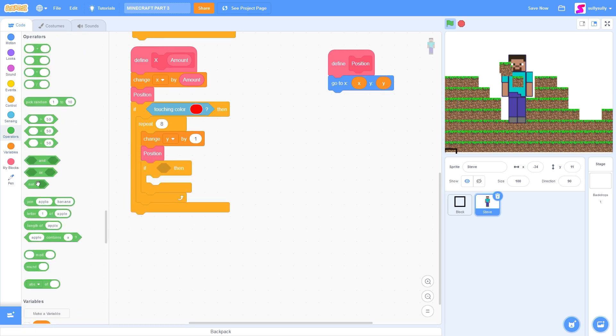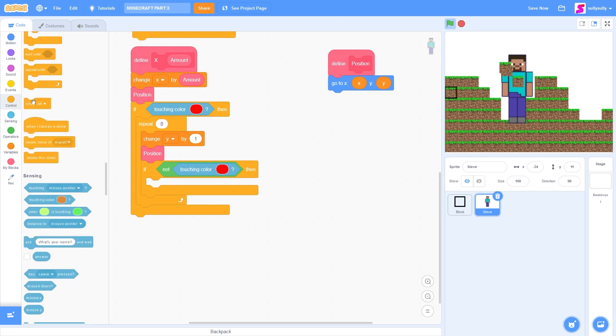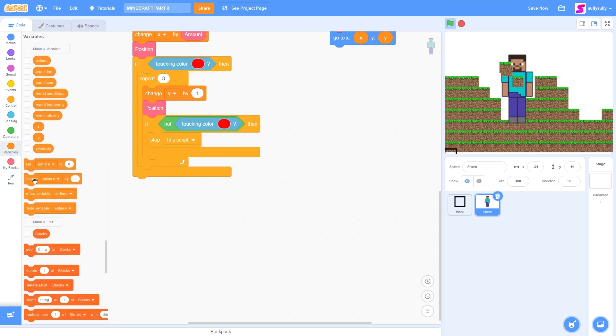So if not touching the color red, then we are not touching the ground anymore. So let's stop ourselves from moving any further by using stop the scripts. But if we are still touching the ground, then of course we are in a wall. So let's move back down by using change Y by minus 8.